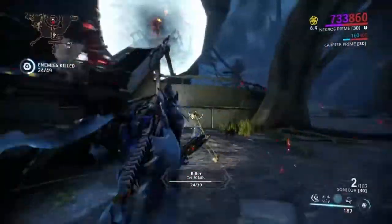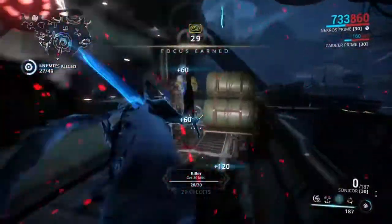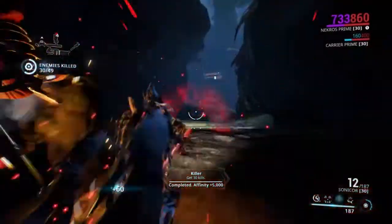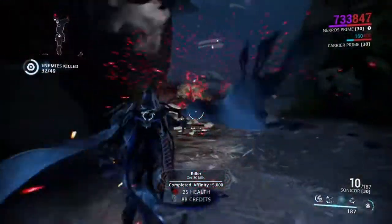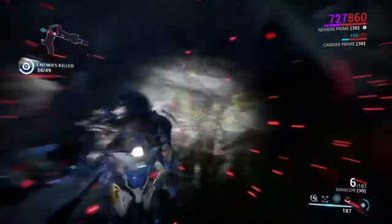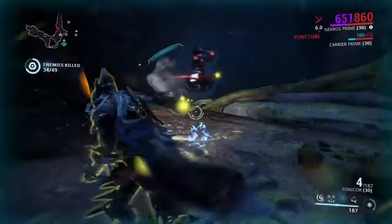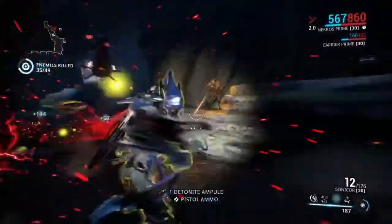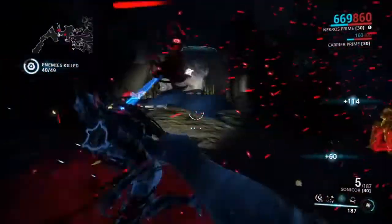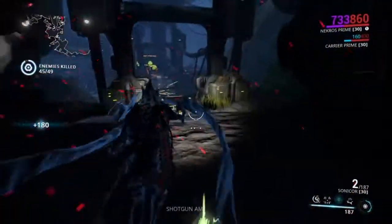I'm still learning a lot in Warframe myself — I'm not perfect. I just figured I'd show a quick sneak peek of where you can find rare mods and rare aura mods. This is actually my first tutorial video. I hope it helps you guys. It definitely helped me when I found this out, especially having Growing Power. It all depends on which Apothec key you have. I'll be making more tutorials showing which mods come from which key.